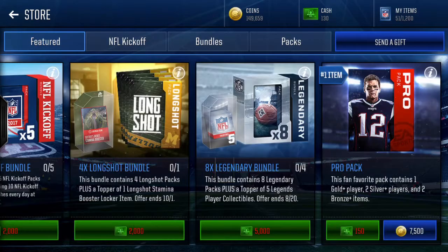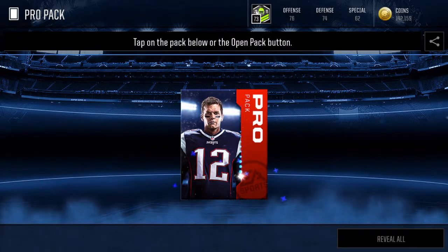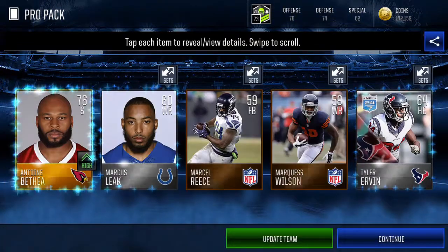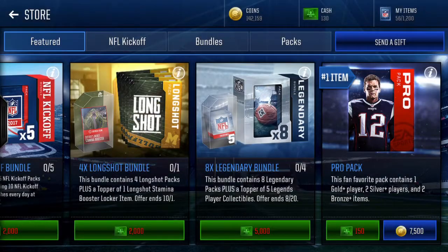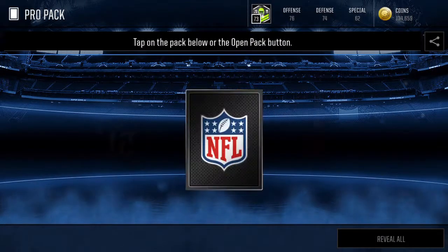It is going to be a pro pack opening. I've already opened a whole bunch of coins worth of pro packs and basically made my money back both times — once without elites and once with one elite. Marcel Reese is a bronze now — goodness gracious, he used to be like the best fullback in the league.